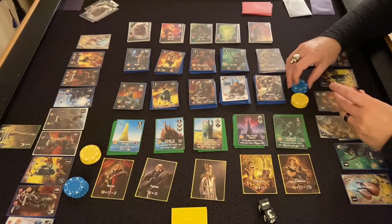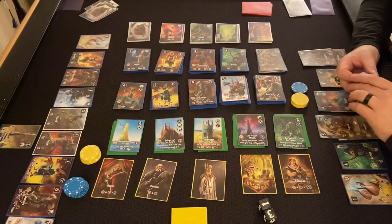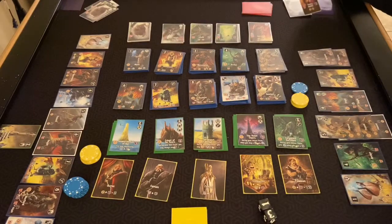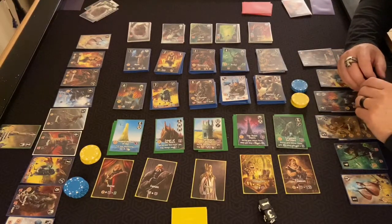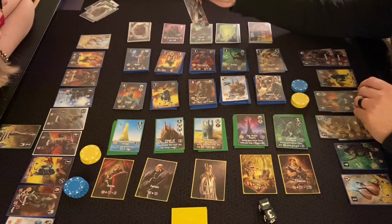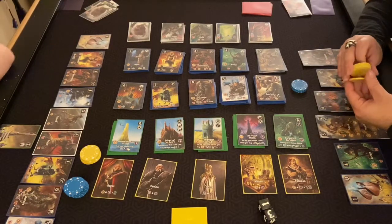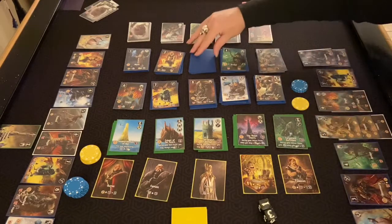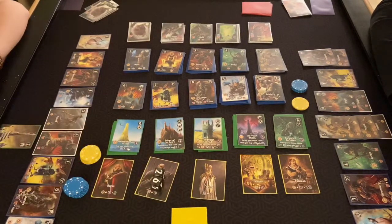I'm kind of going the monster route — getting lots of military to fight monsters. I have three combined with some magic. The owlbear costs two magic so I pay one magic and get two in return. The flaming skeleton costs one of each — I'll do that for three victory points, giving me one magic and one money back. The death knight gives five magic in return but only one victory point.